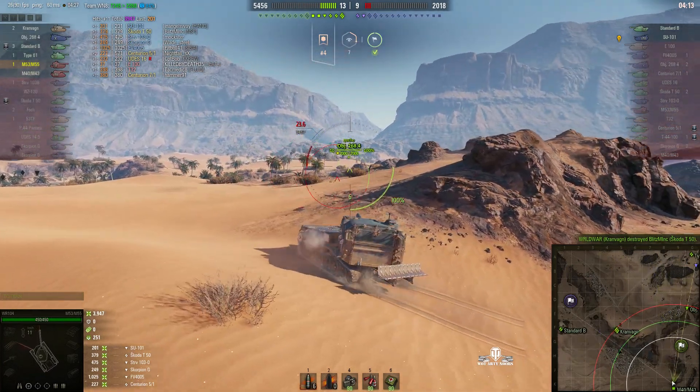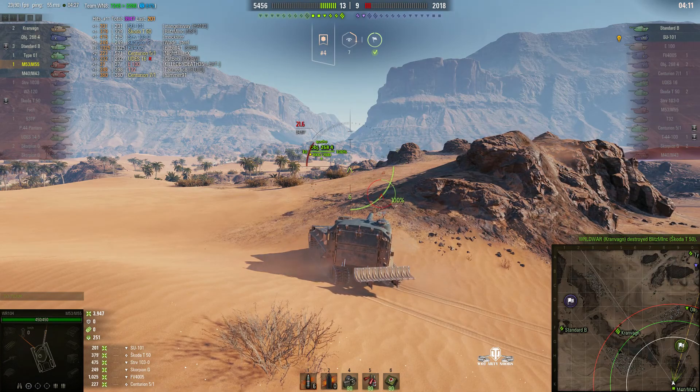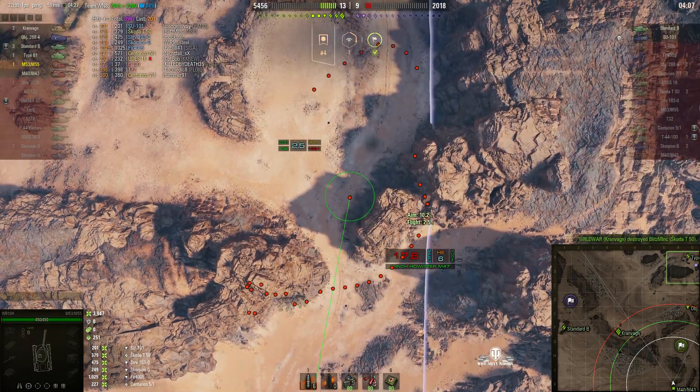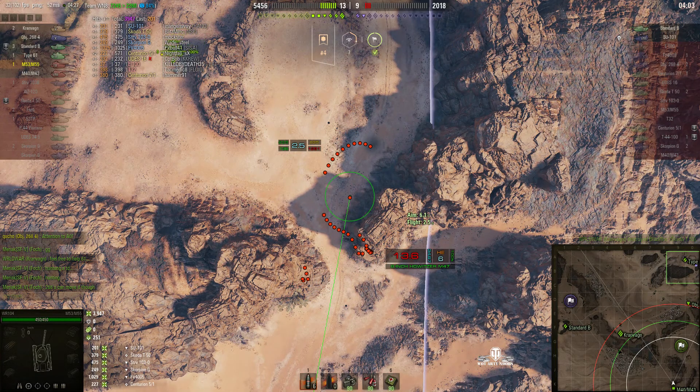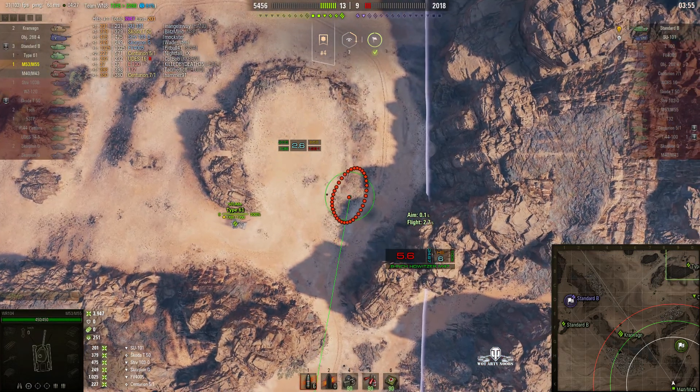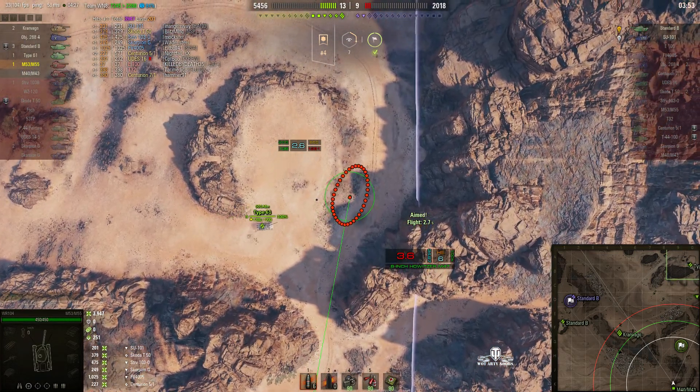Now we've got an Object 268 up there — so if he does come through that pass he's going to get spotted. The Type 61 is probably going to be very reluctant to take him head on because you don't want to get in front of the pointy thing — that can be quite nasty. I'm pretty sure that SU will be ready for the Type 61 when he does come.